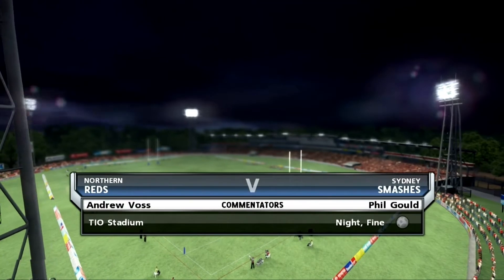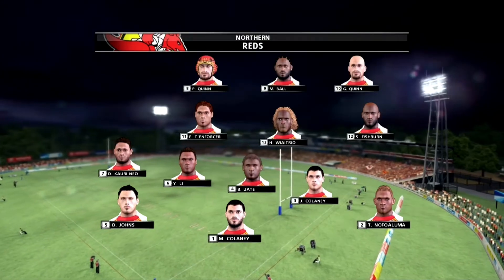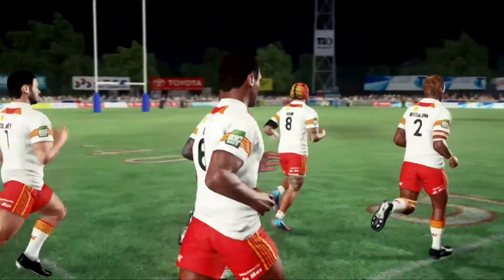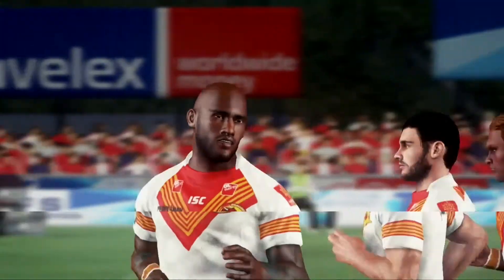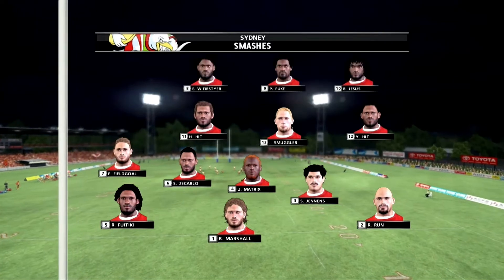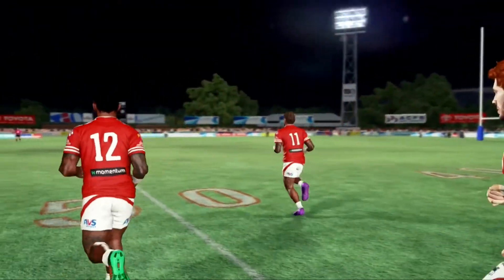Hello, welcome — sit back and relax as we bring you coverage of this exhibition match between the Reds and the Thrashers. Andrew Voss here, and with me in the commentary box is Gus Gould. Fantastic conditions for a night football match. Not a lot of dew on the surface, so both teams will end up playing on a relatively dry pitch. I expect to see some open football tonight. Both teams love to attack the fringes and test the defences out wide. It's going to be a ripper of a game.